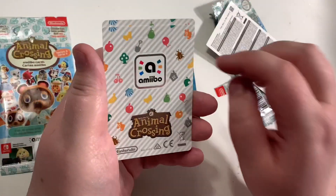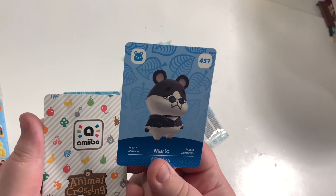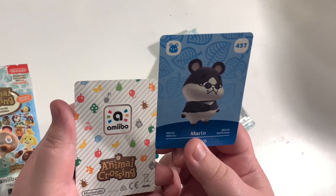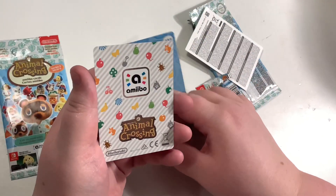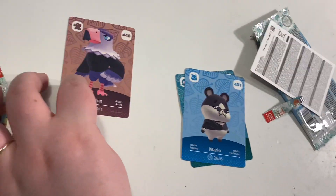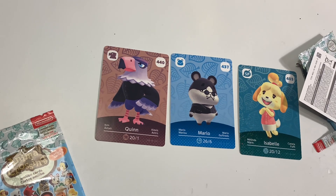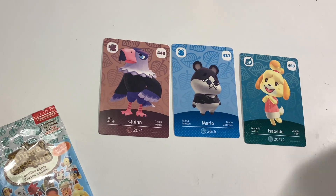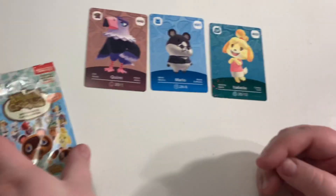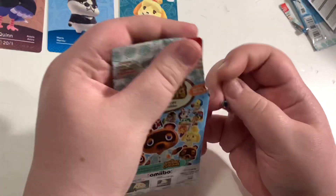Card number two — we have Marlo. A lot of people have been enjoying getting this card today; it's certainly one of their favorite new islanders, which is quite sweet. Maybe not my vibe, but still amazing. And finally, Quinn — they're kind of cool. They're one of the more unique-looking eagles, definitely less big and imposing compared to the others. Maybe one of my favorite eagles, although I'm not really feeling eagles in general.